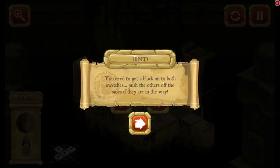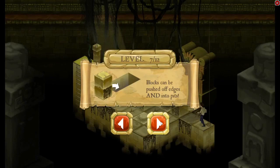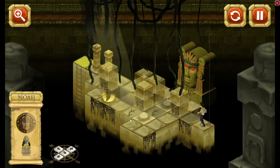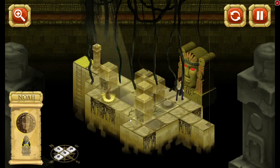I need to get a block onto both switches. Push the others off the side if they are in the way. So we know we have to push this one onto that switch. Oh — hang on a minute. Hang on a minute. This one has to go here. I need a switch there. Oh no, I can't do that because then that would be in my way.